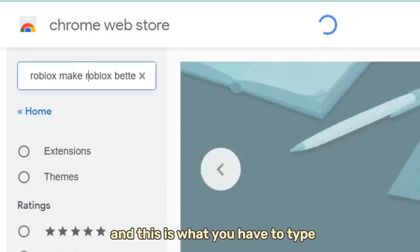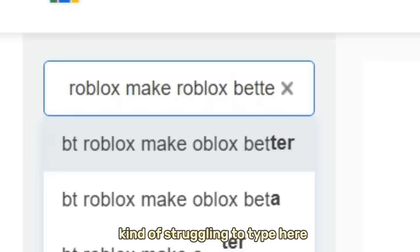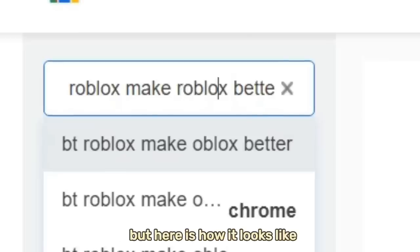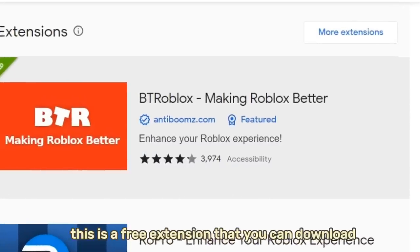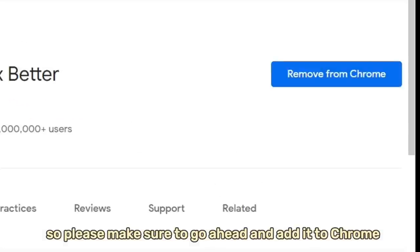Go on your search bar and type: 'BT Roblox making Roblox better.' Here is how it looks like. This is a free extension that you can download, so please make sure to go ahead and add it to Chrome. In the first step, we just downloaded this extension — now let's move on to the second step.